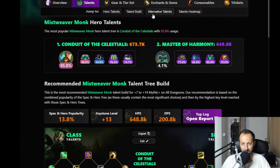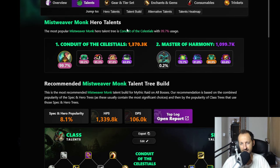Moving on to Mistweaver Monk - Conduit of the Celestials is definitely dominating here. Only about 4% of people are trying to play Master of Harmony in Mythic Plus. They're trying to buff Master of Harmony and it wasn't a bad playstyle when I tested it at the start of the season, but Conduit of the Celestials is just so much better there's no point in handicapping yourself with Master of Harmony. Same story in raid.